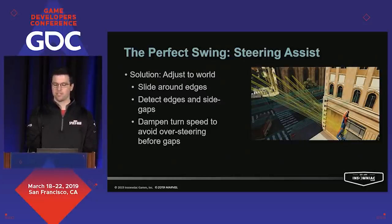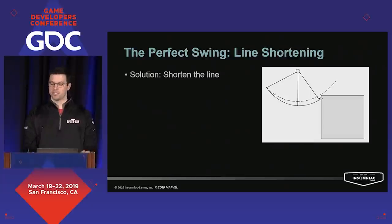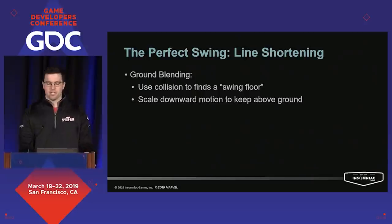These two things combined to give players a hugely empowering feeling of 'just made it' without really noticing that we were the ones letting them make it. Another consistent problem was that players would often have a line just long enough to smack them right into the top of a building they thought they were going to clear. Players had no control over line length so they were quick to blame us. The solution was to shorten the line slowly but dynamically to get it just short enough to clear that building — we'd use collision to scan ahead for the maximum height and slowly raise the player through the swing until the new line length was just short enough. We also shorten the line to keep players above the ground, because our streets are littered with cars, props, pedestrians, and other things that make navigating on foot basically impossible.